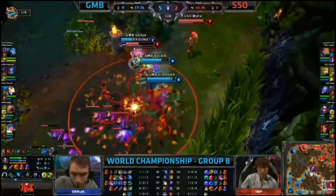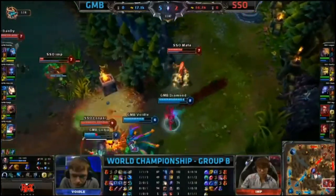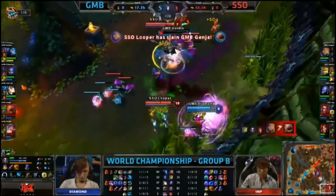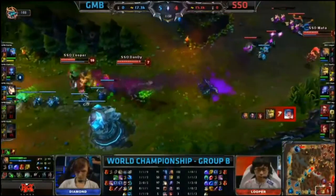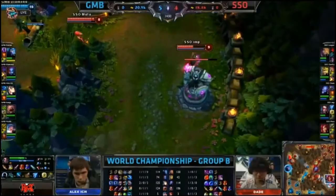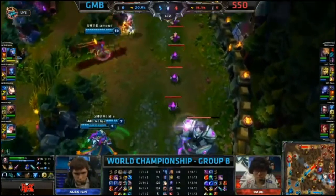Bottom side, they gain that pink ward control. Imp is low and in all kinds of trouble here. Strangle Thorns gonna go down — will he be able to escape? He's burning as Looper comes down. There is Dandy as well. Now it's Genja that's in trouble — he will fall. There's a kill onto Voidal. Now Diamond is trying to get away, flashes out of the cataclysm. But Looper is charging in after him, decides not to keep going. Diamond gets spotted by that pink ward.